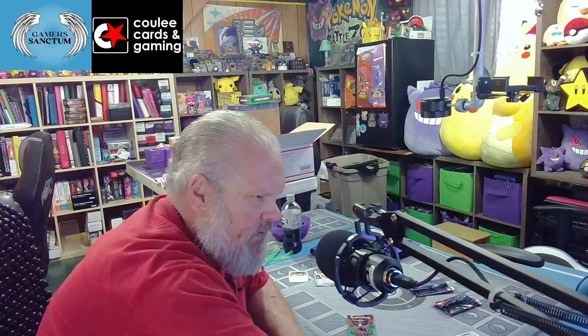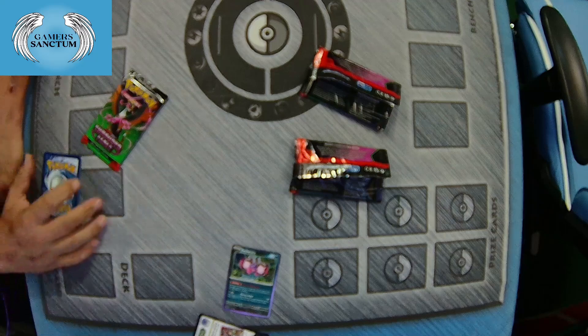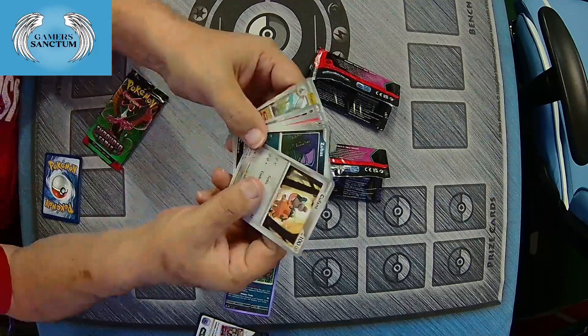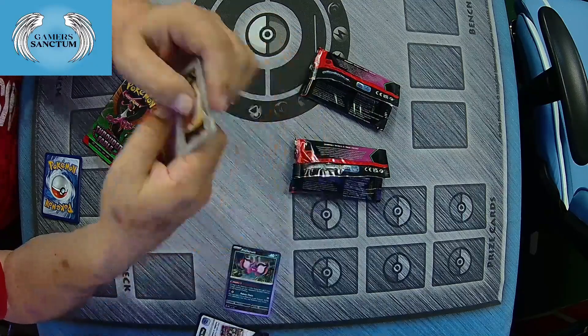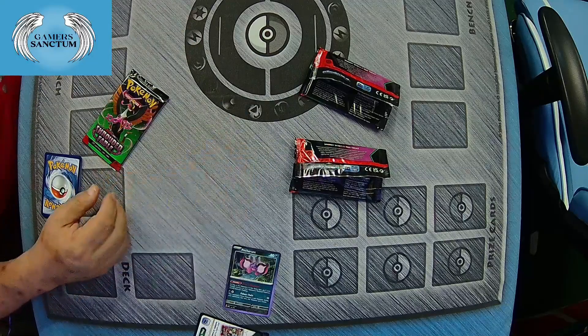Let's try going over to the table cam once again. The very first pack we had was not a whole lot. We ended up with a Haxorus, a Fracture, a Binding Emoki, and an Eevee, of course. There's Eevee.